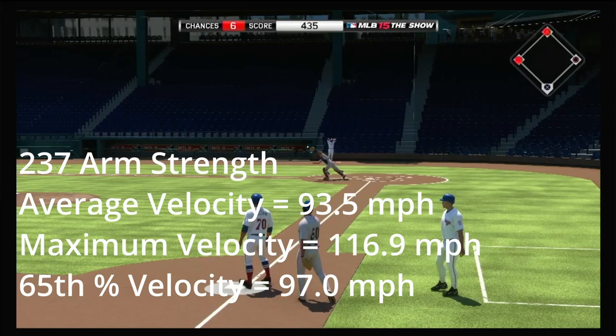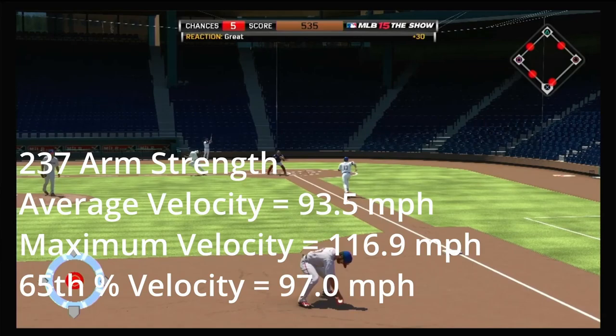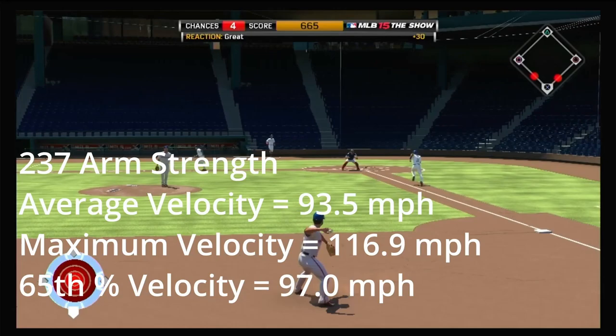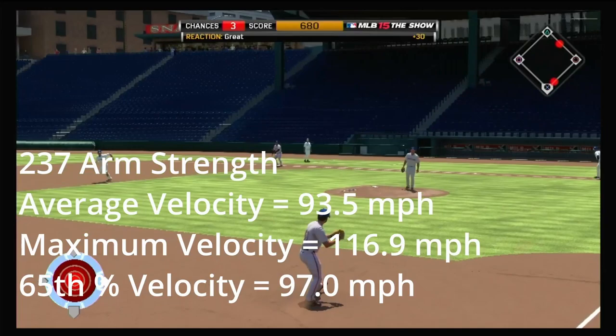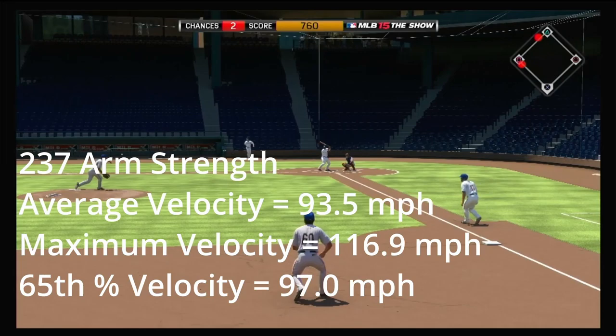Both the average and 65th percentile are only about two to three percent increases from a 99 arm strength. However, when we get to his maximum arm strength, he absolutely blows the field out of the water. During his fielding sessions — I did four or five sessions, about 30 throws — I was able to hit 100 miles per hour or faster five different times, so about 15 percent of the time. The maximum velocity I was able to achieve, on a throw to second base, was a ludicrous 116.9 miles per hour, which is about 13 percent higher than the maximum achieved with a guy who had 99 throw power.